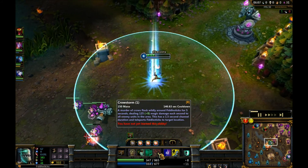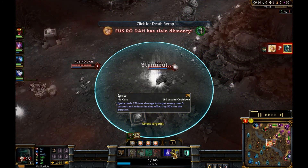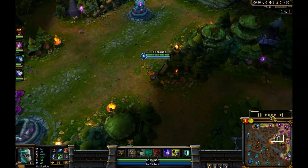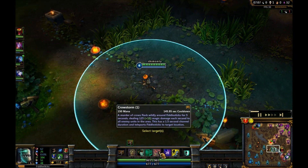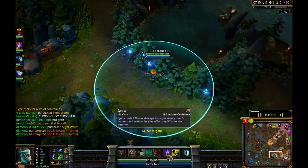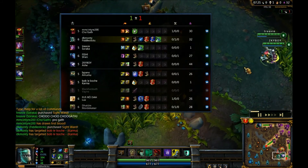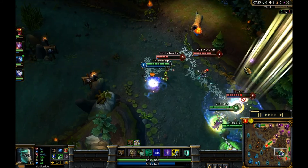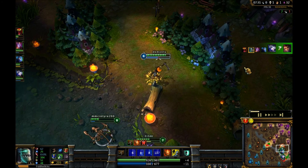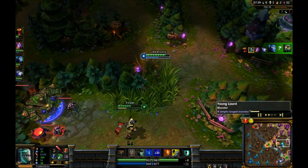It's one of the most powerful ultimates in the game, but also has one of the biggest cooldowns - about two and a half minutes. For summoner abilities I use ignite and flash. You can go ghost, exhaust, but flash is basically necessary on Fiddlesticks just because you want to be able to get your Crowstorm into range - here's a nice cheeky Crowstorm.